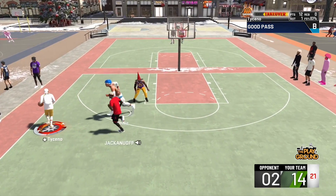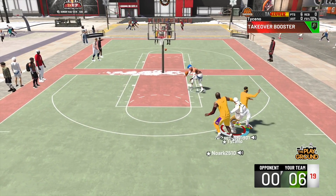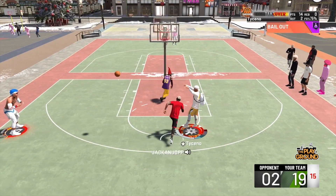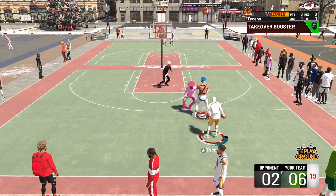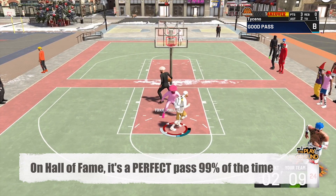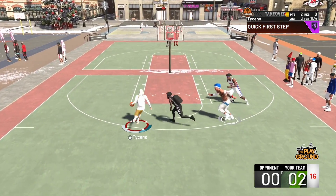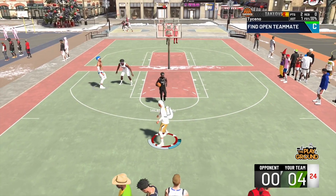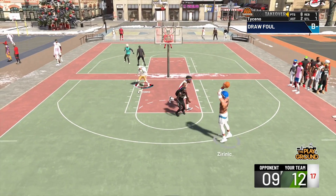A lot of you guys might be asking: why do you have to put bailout on Hall of Fame? Why can't I put it on bronze, silver, or gold? The reason I put it on Hall of Fame is because I tried every tier, and the difference between each tier is the amount of bad catch animations that your center will get. Every single animation on Hall of Fame is a clean catch — your center won't stumble to catch the ball, he won't have a slow start to his jump shot. He will have a clean catch every single time you throw a bailout pass on Hall of Fame. On gold it's a pretty high percentage, but a lot of them still stumble; silver, more stumble; and with no bailout at all, a good amount of passes will stumble and you can't use this efficiently. When I say stumble, I mean your center will catch the ball but move his feet awkwardly — that is what doesn't happen on Hall of Fame.